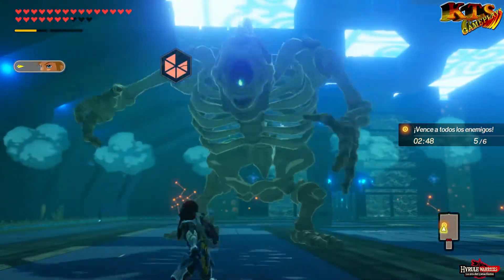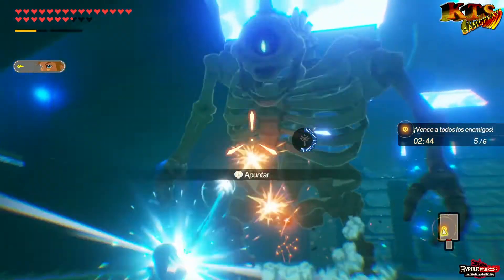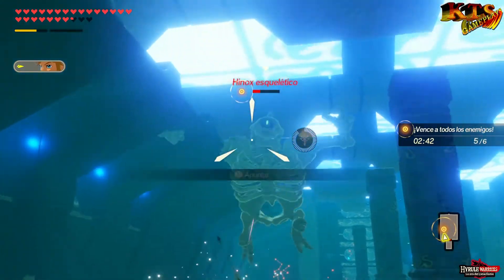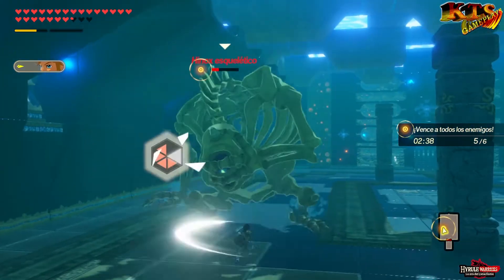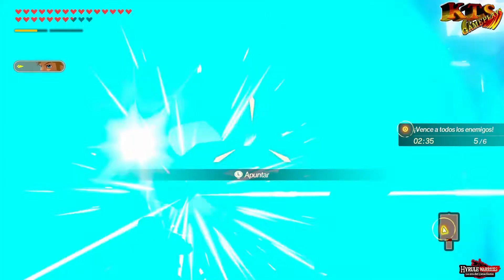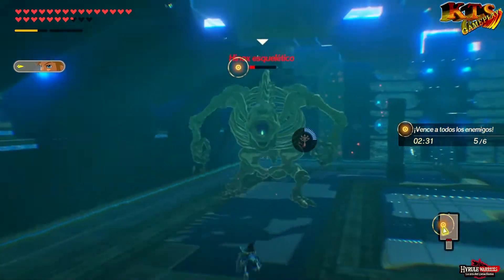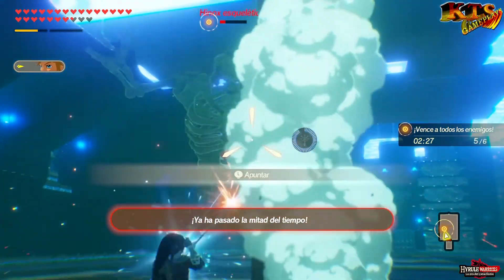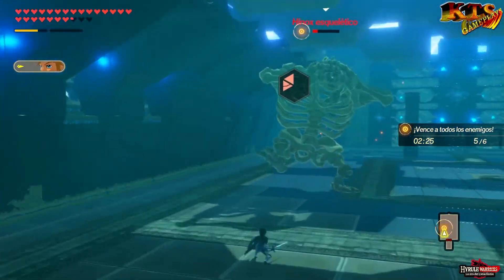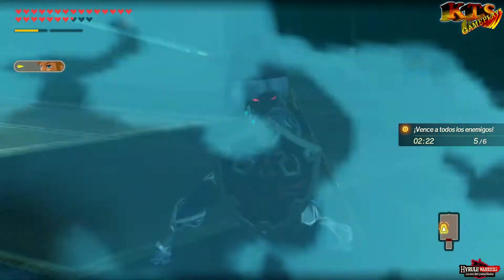Vamos a seguir quitándole un poquito de escudo, poco a poco. Retrocedemos un poco en busca del ojo. De nuevo bombas para golpear al amigo. Y de nuevo en busca del ojo. Rematamos y acabamos la faena. Desafío bastante sencillo, se han sobrado dos minutos, así que ha estado bastante guay.